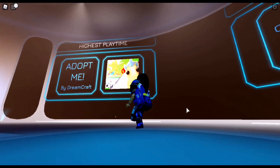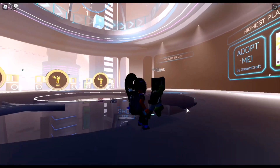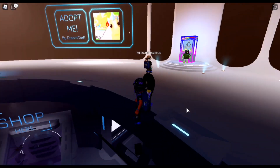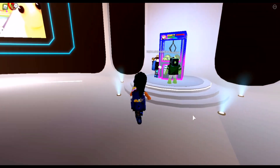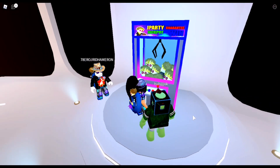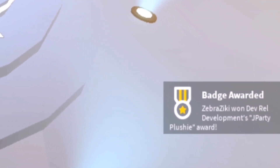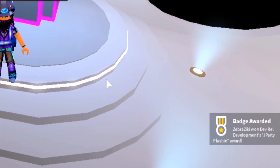And this is how you get the J Party plushie. In the hall of fame you should see a claw machine where you can get your toys. When you go over to it you have to push the button, or press E if you are on PC, and then in the corner you should get the badge. If you don't, just keep on trying or leave the game and rejoin because it should work.